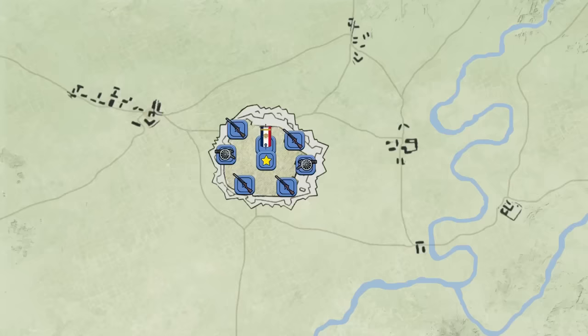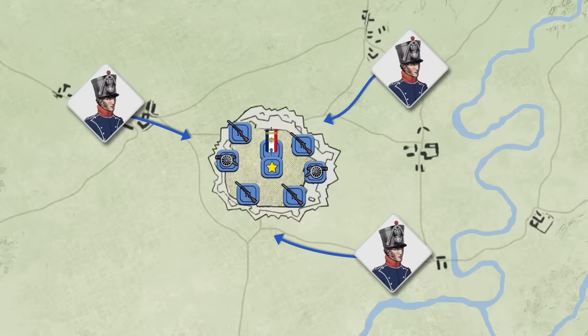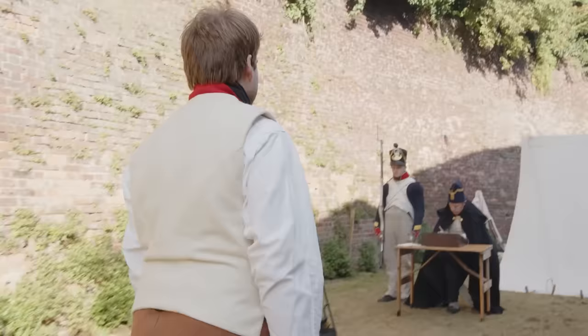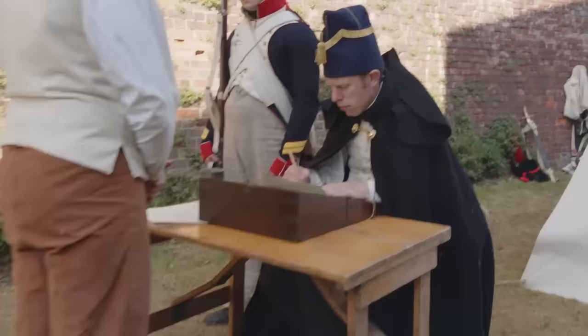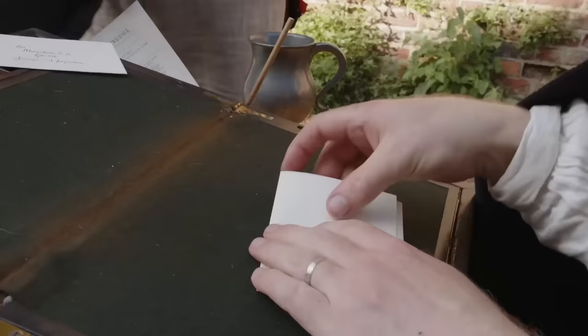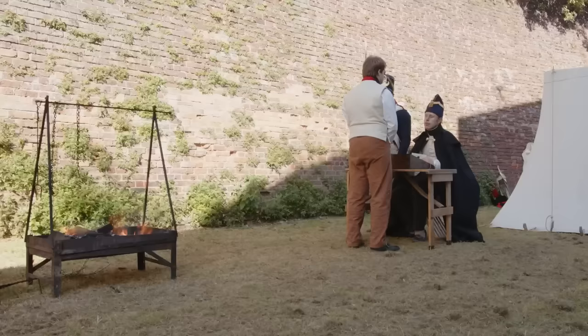But for all recruits who did not dodge service, their next step was an assigned mustering point — often an army depot, where they would join their officers and the rest of their unit. This union was formalized when conscripts took the oath of soldiers in the French army: "I swear obedience to the constitution of the empire and fidelity to the emperor." With this pronouncement, they would be entered into their regiment's administrative registers. Thus began life in Napoleon's army.